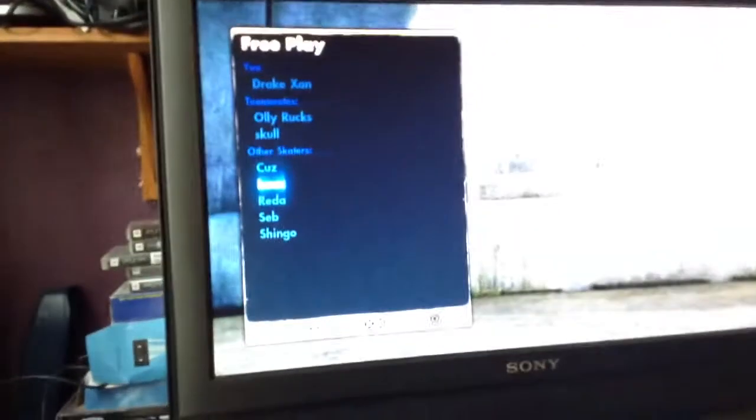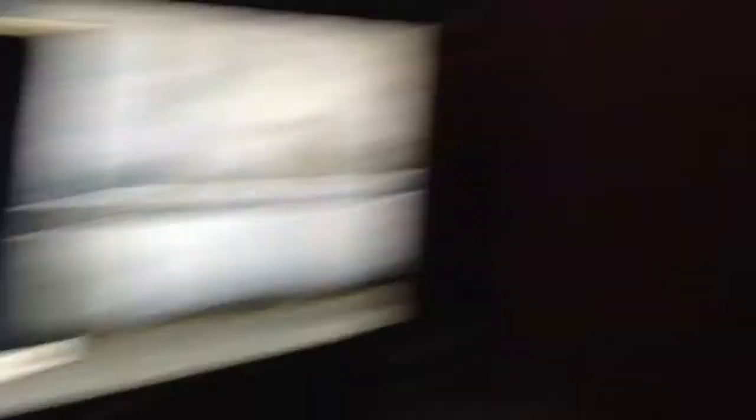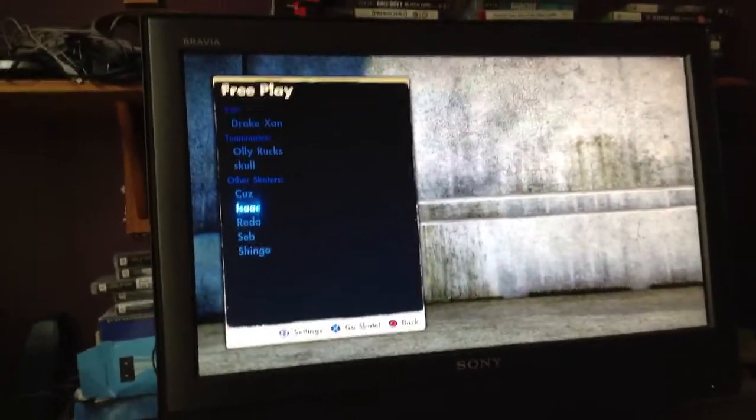So then it's been entered. When you go on Free Play, here he is — Isaac! He will stay on there forever. I think you can delete him but I'm not sure. That's how you unlock Isaac.